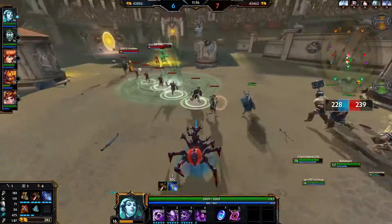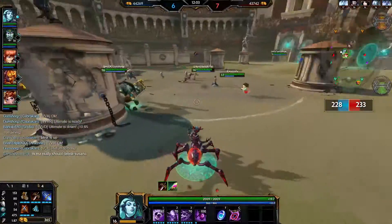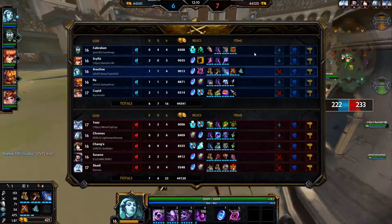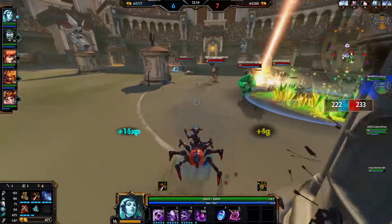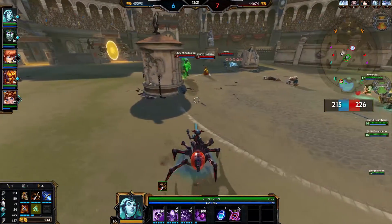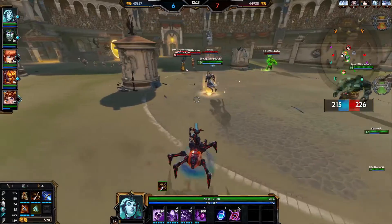I usually build her with attack speed. A lot of people build Jotens on her — I never liked it, I just feel like it's not the best for how I like to play her. I like to burst someone very quickly. I use my abilities as much as possible and I feel like I'll stun someone and if I get the stun they die guaranteed. The more attack speed you have, the more chance you have to get your stun out.